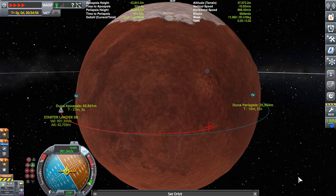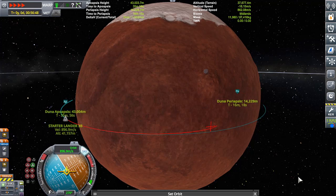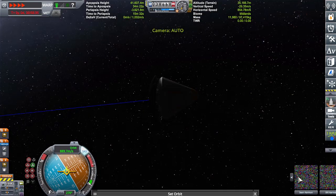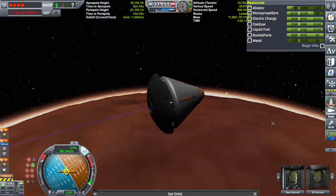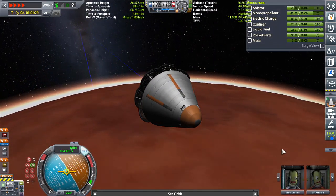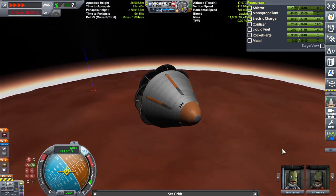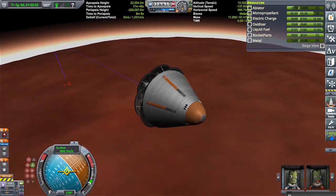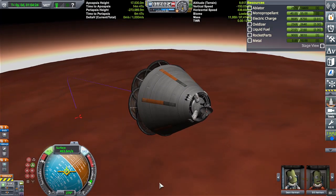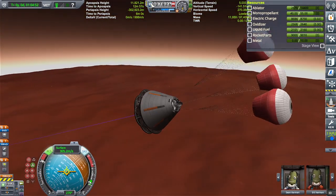The colony ship will orbit Duna, release a bunch of satellites into orbit, and then the landers will land and start building a little camp. One lander will have the factory, smelter, and mining operation. The other lander will have housing and food production. The other two landers will be for passengers only. They'll all land within proximity of each other, and the passenger lander will act as a makeshift camp where the Kerbals can live until the factory is able to build a proper home.